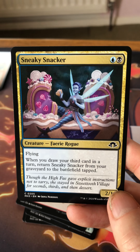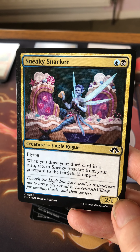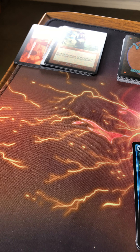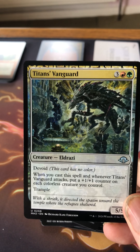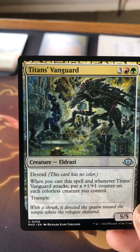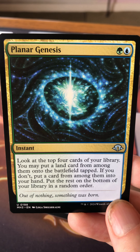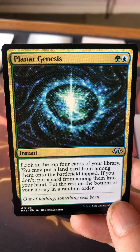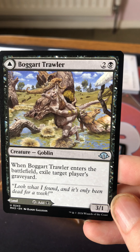Sneaky Snacker — cool art, it's a blue-black two/one flyer. When you draw your third card in a turn, return it from your graveyard to the battlefield tapped. Landscape Titan's Vanguard is a void card — three red and green for a five/five. When you cast this spell and whenever it attacks, put a plus one/plus one counter on each colors creature you control. Genesis-style green-blue effect: look at the top four cards, put a land from among them onto the battlefield tapped; if you don't, put a card from among them into your hand.